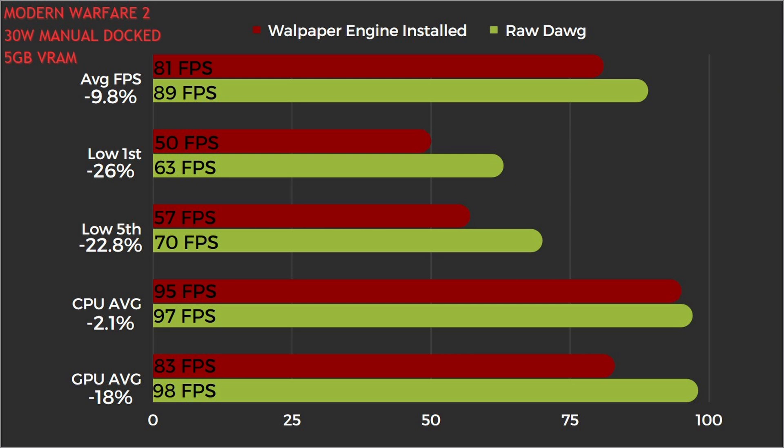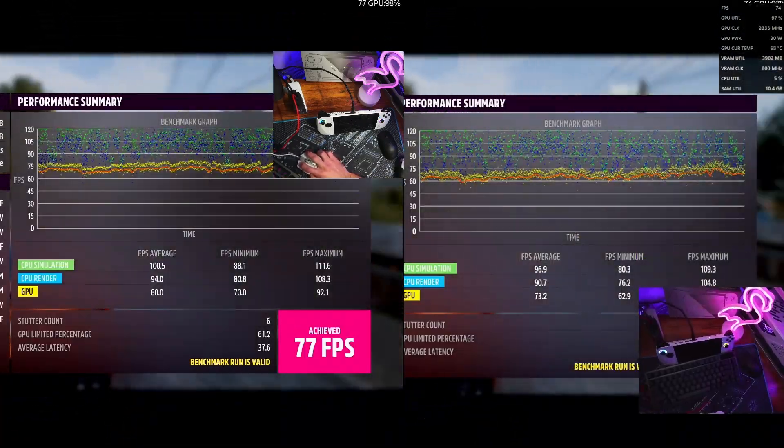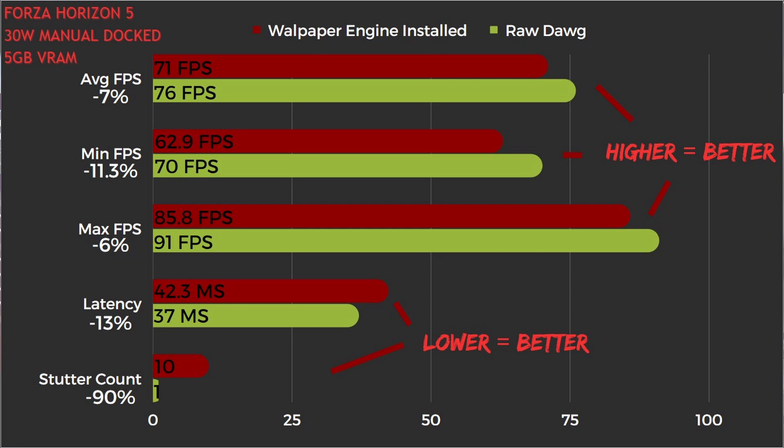That's going to really make a difference in how it feels while you're playing the game. Looking at the Forza benchmarks, it's about 7% lower on the average FPS and about 11.3% lower on our minimums. Even our max FPS is still down 6%. We did increase the latency, which is not good — you don't want more latency on a game. And we also added more stuttering, so it definitely did not feel near as smooth an experience as before we had Wallpaper Engine installed.